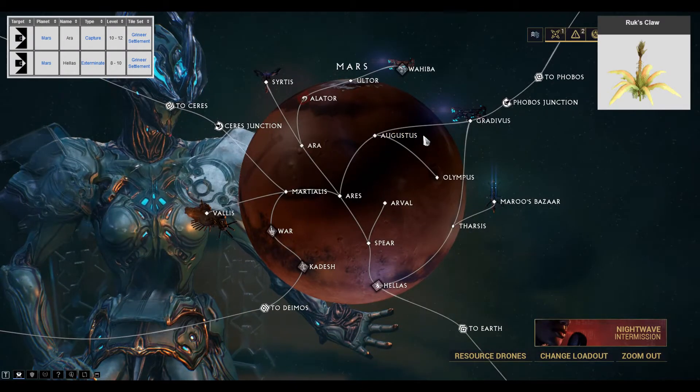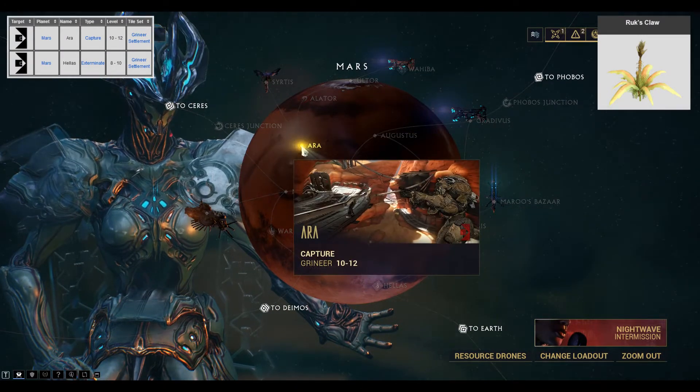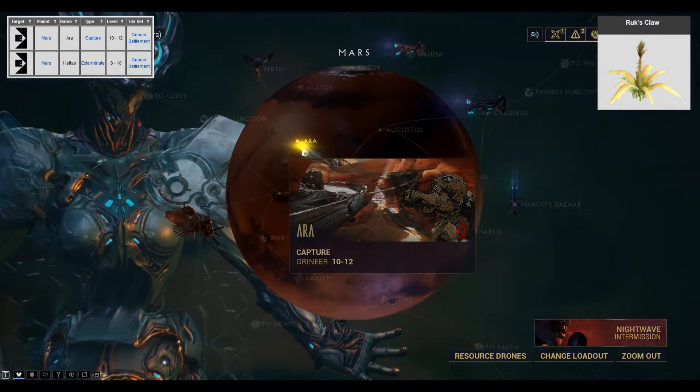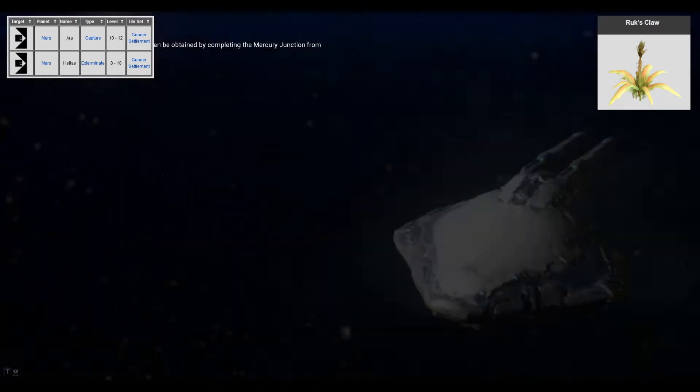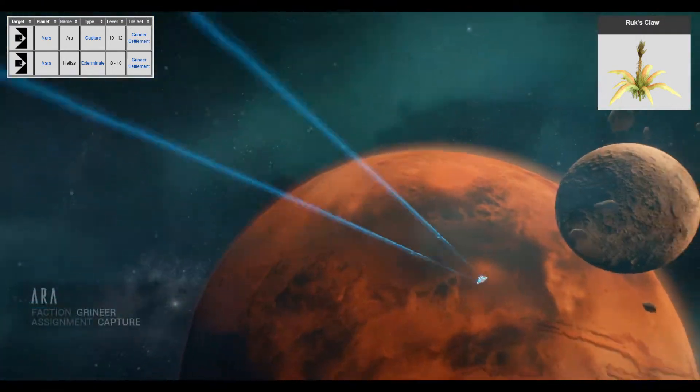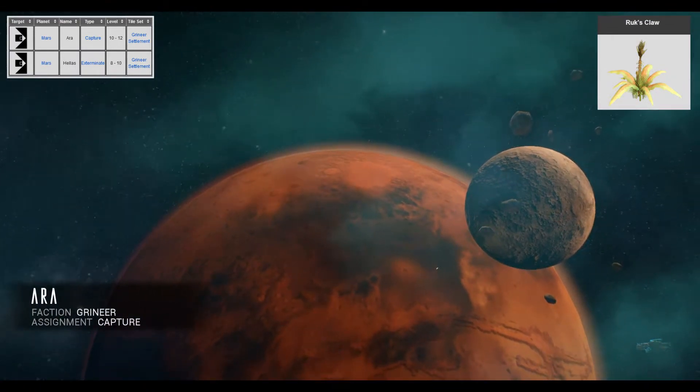So now we're collecting Ruk's Claw, which is for the Twilight Apothic Elixir. On the top left you can see there's two locations where you can scan the Ruk's Claw: Ara on Mars, and also Hellas on Mars. We're going to Ara.